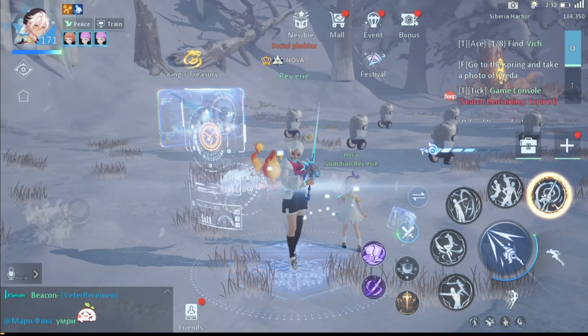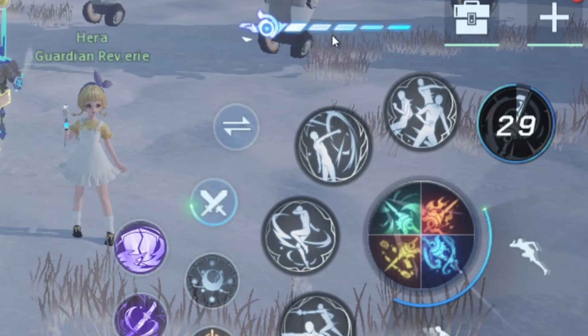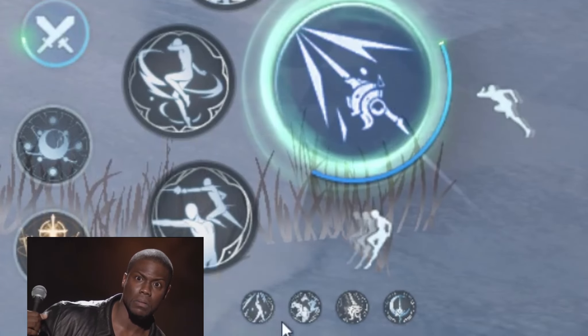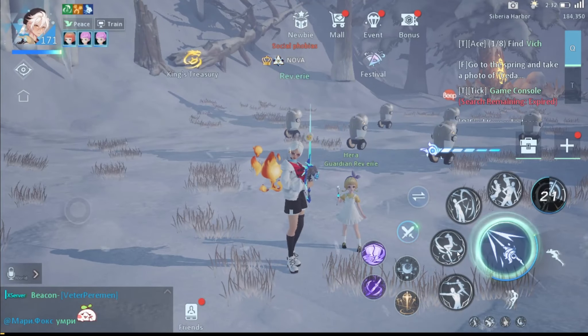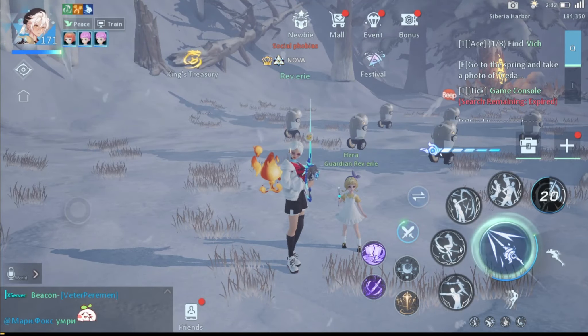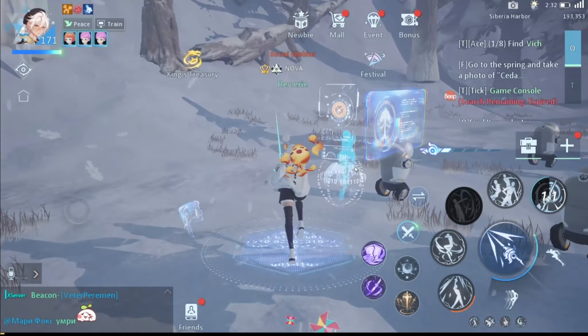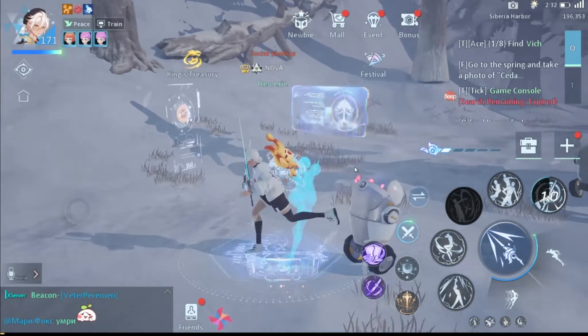That bar is the same as the Floramancer, Visioner, and Phantom Sound bars. The key difference is that the Shadow Fencer's normal attack has no effect on that bar at all — it doesn't charge it. What charges it are three skills: the first skill gives one charge, the second skill Kiss of Gale charges it one to two times depending on your talent, and the fifth skill Elemental Will fully charges it.